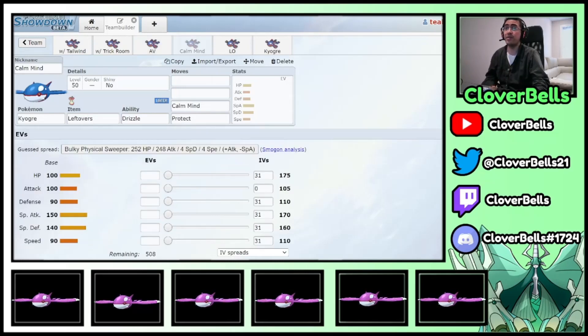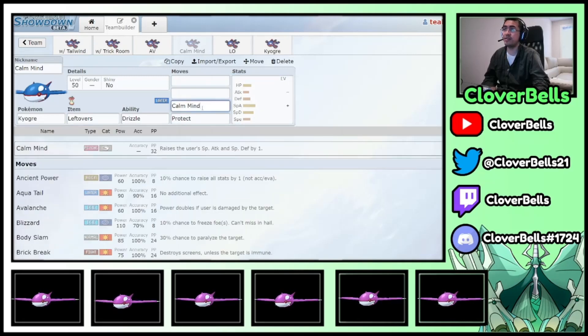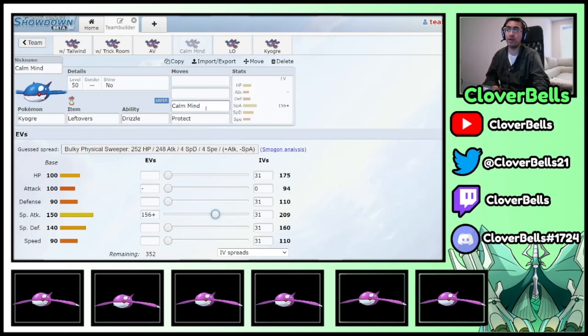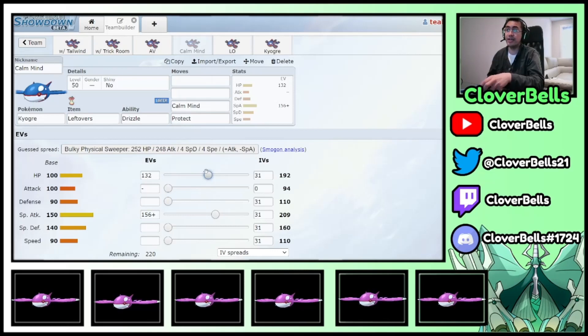Now the Calm Mind set. With Calm Mind you're meant to deal a lot of damage and set up your Special Attack and Special Defense. You're not going to max out Special Attack — just go to the second EV bump because you're getting a bonus from Calm Mind anyway. Because you have Leftovers, you want to optimize your HP for maximum recovery. You want to go to 192, not 191 — because 192 divided by 16 gives you exactly 12 HP recovered per turn. At 191, you're only getting about 11.9, so you're undercutting your Leftovers recovery. Break the threshold and go to 192.